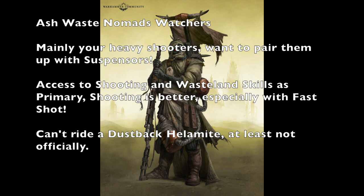My suggestion is to purchase a suspensor for your Watchers right off the bat. Being able to fire an unwieldy heavy weapon is a double action, so it's going to be very difficult for your Ashwaste Nomad to move and shoot. The suspensor solves that problem by making it a basic action, so they can still move and shoot. An Ashwaste Nomad gang relies heavily on movement, so that's important. They also have Shooting as a primary skill, and you'll want to use Fast Shot so they can shoot twice with a heavy weapon, which is going to be invaluable.